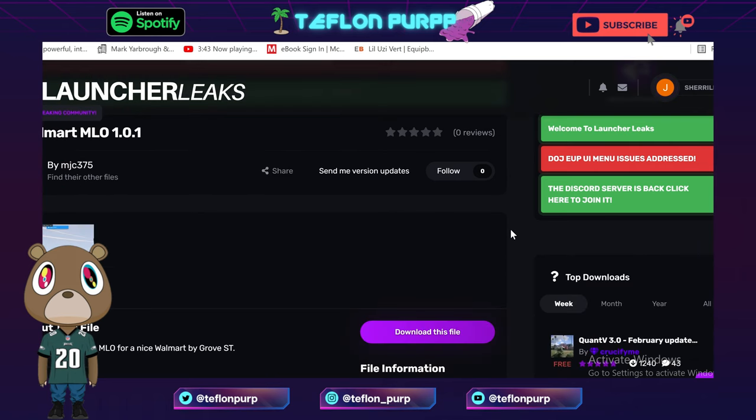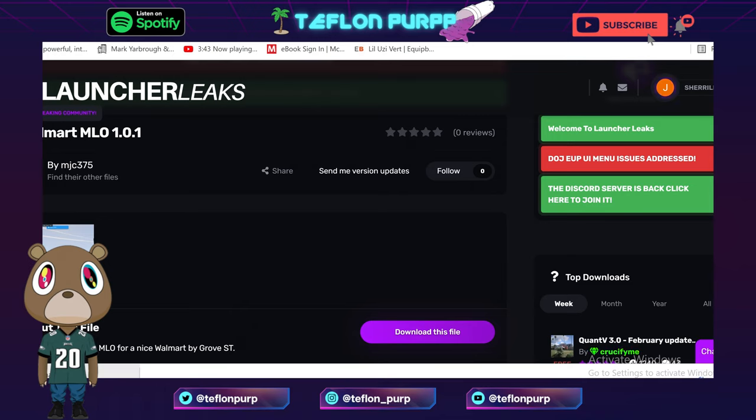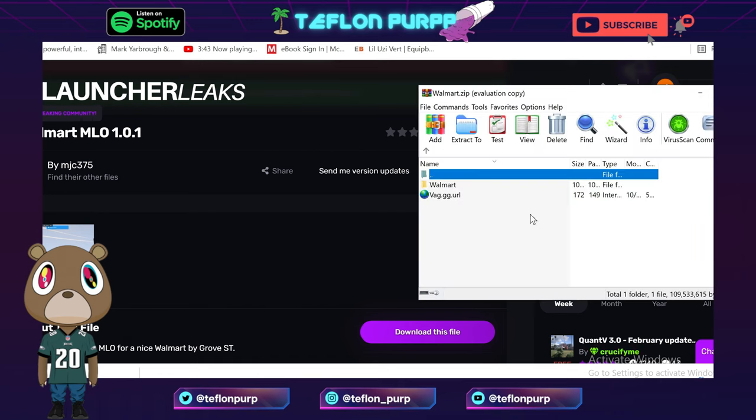Anyways, let's get straight into it. All you want to do is make sure you're on the Launcher Leaks page — I have a link for it in the description. All you want to do is download this file. So now we got the file downloaded.